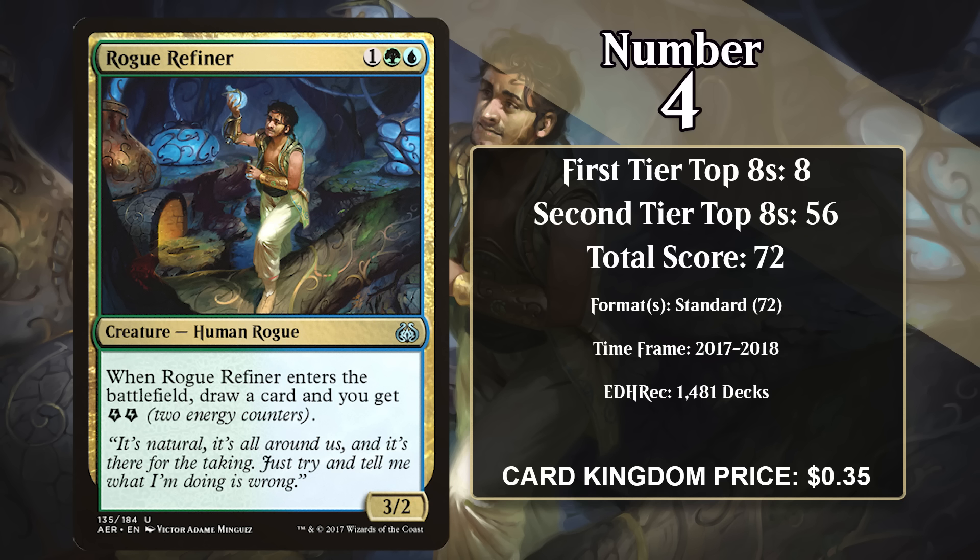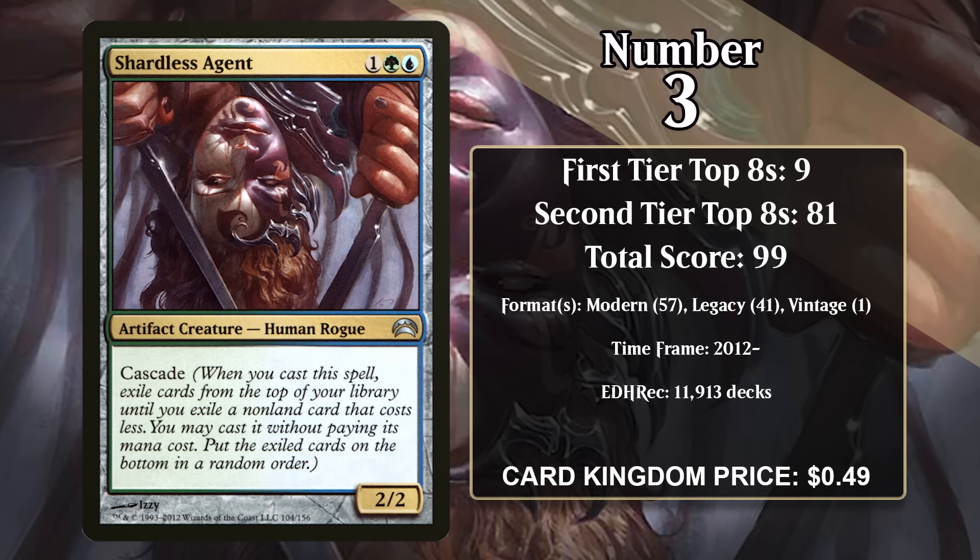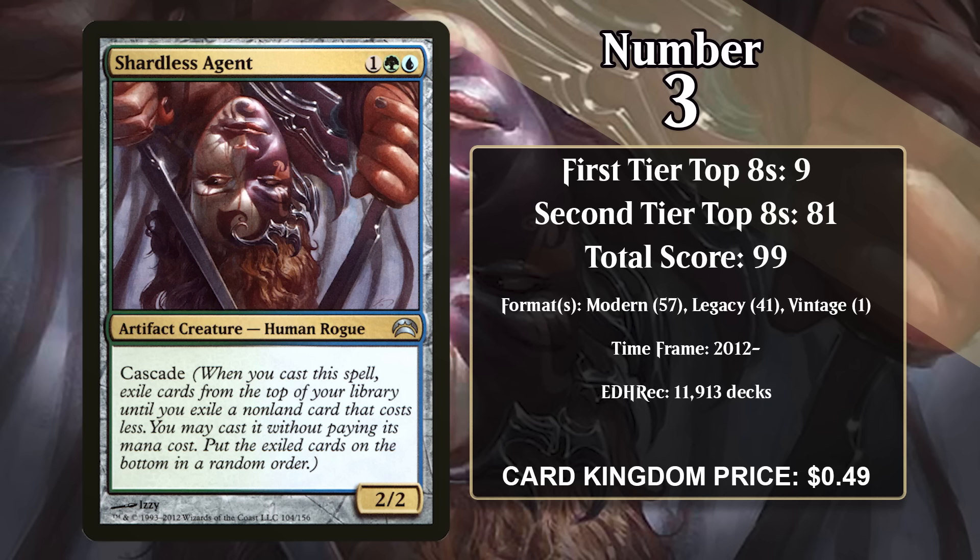At number 4, it's Rogue Refiner. Another super powerful card with this mana cost that seems to get overlooked, although in this case it makes a little bit more sense, as this card was really only a powerhouse in Standard. It's a 3/2, and when it enters the battlefield, you draw a card and you get two energy. That's a ton of value for the cost, and it felt pretty darn close to a 3-for-1 in Standard. The Refiner played a big role in making energy decks entirely dominant in Standard, and it ultimately got banned out of the format as a result.